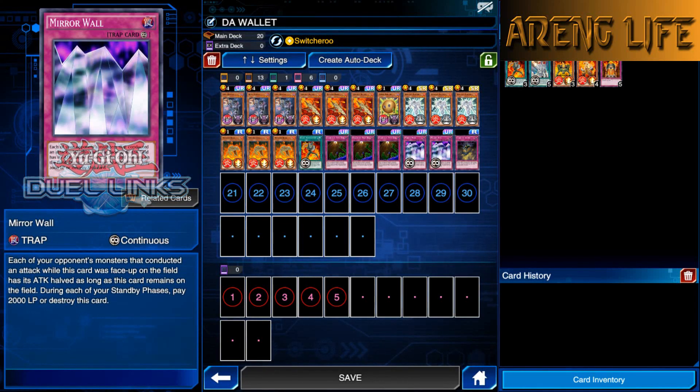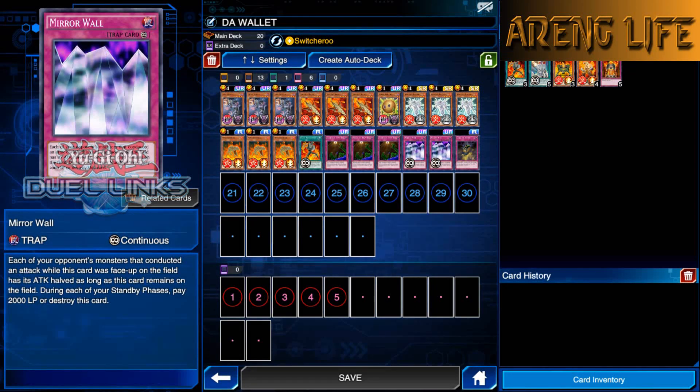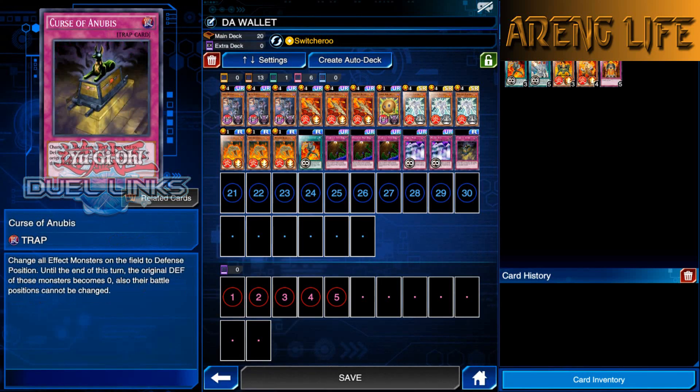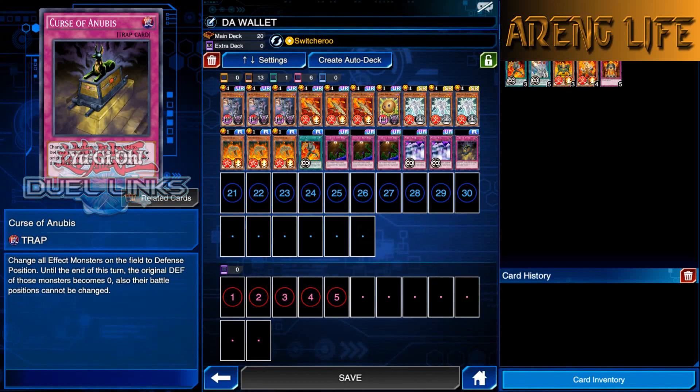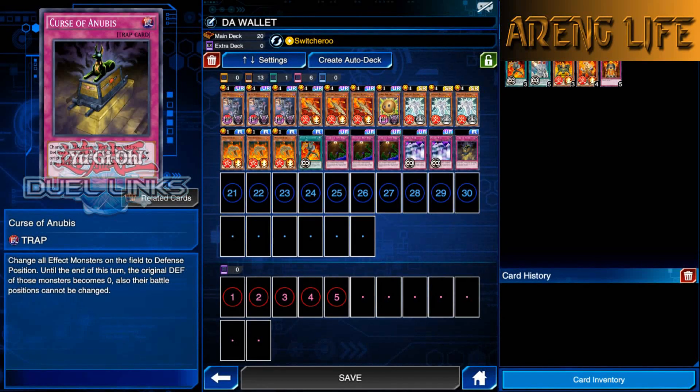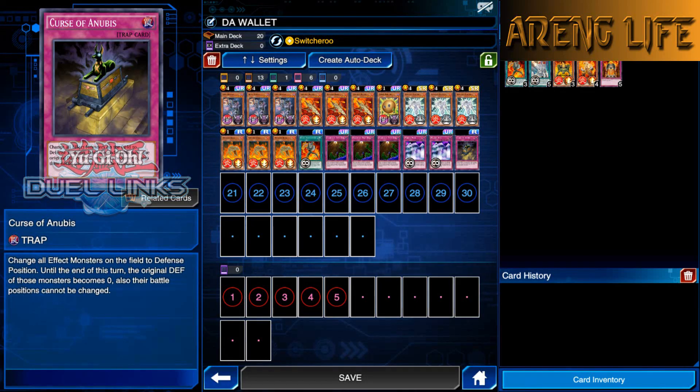Mirror Wall at two — I only have two copies. The most broken thing I could have done was spend money getting that third Mirror Wall; that would have cemented this as a complete pay-to-win deck. Last up we have Curse of Anubis, which is actually pretty good — there are a lot of plays you can make with it. No meme extra deck because this isn't a meme deck; this is a tried and tested tryhard deck.